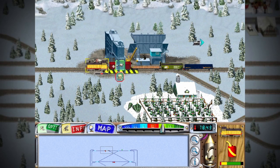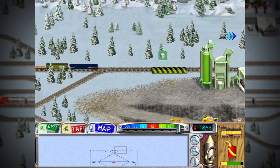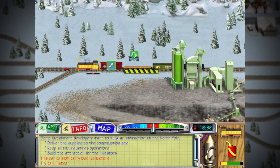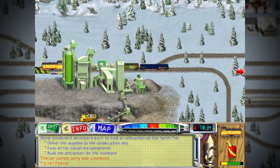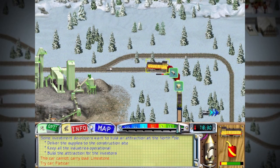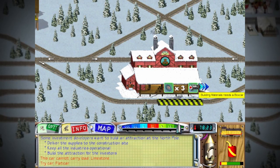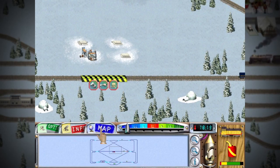You have a new delivery! Cement placed — but this load is too large, it needs a flat car. I was trying to put it on a flat car! And then it needs building materials, which is apparently just bolts.